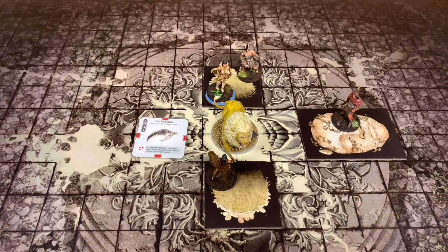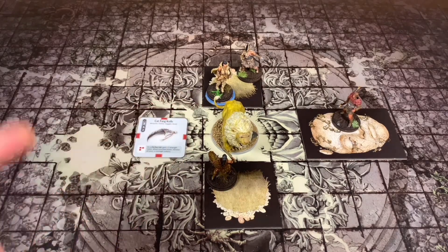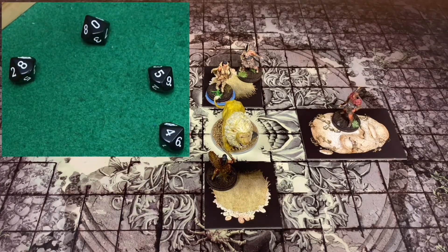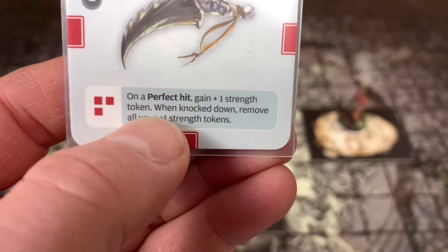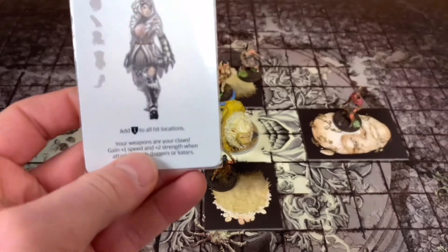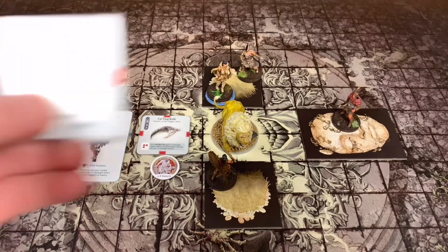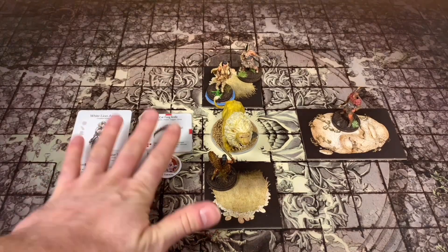She needs a four plus - she's in the blind spot and has plus one accuracy. We got a total of four hits, and one of them is a perfect hit, which means she gets a plus one strength token. Her strength is now two, three, four, five because of her White Lion gear. She also gets the Monster Fang Necklace, bringing her to seven - and she has two more, so nine. She's already hitting with plus nine.